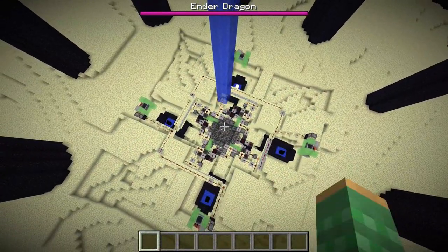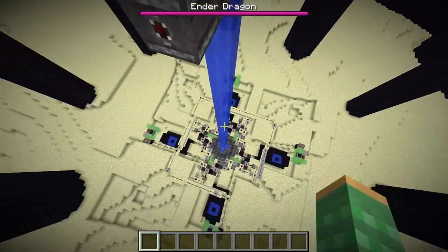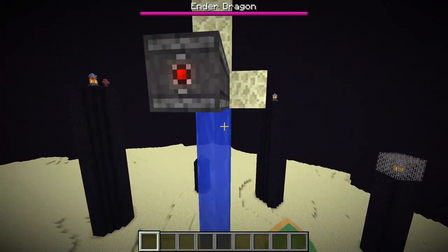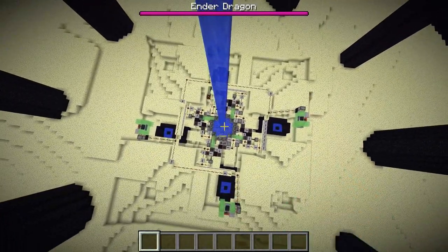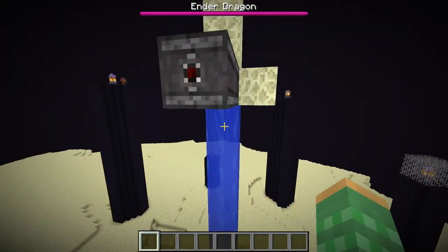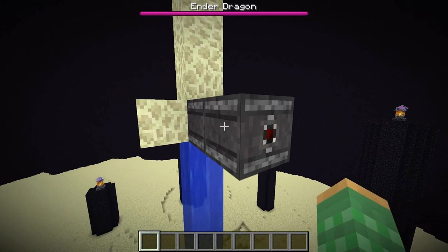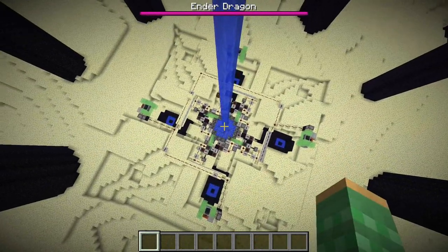The water that's used to remove the torches below comes from up here. When the game puts in a new exit end portal, it will remove blocks all the way up to around Y level 90. When it does replace the block, it does not cause any updates, which means the water source up here will just sit there. So I have some observer blocks which will update the water source, allowing it to flow downwards and break the torches off.